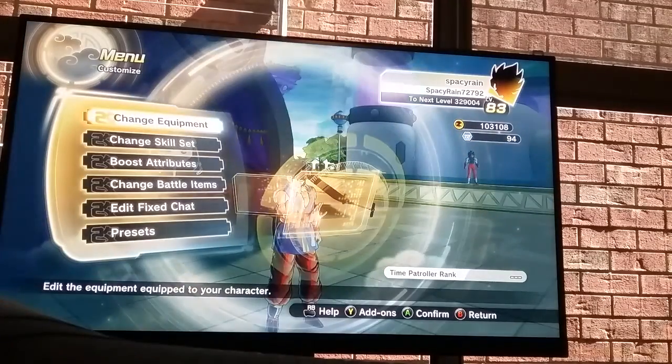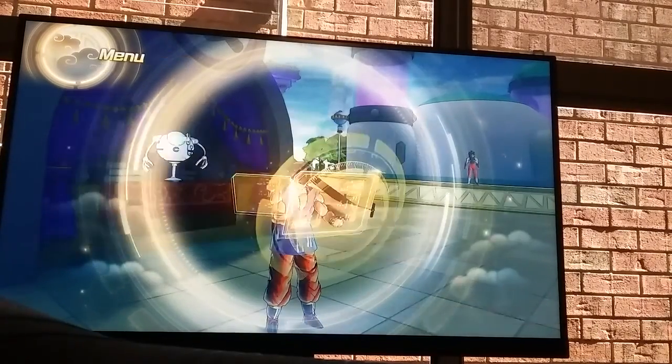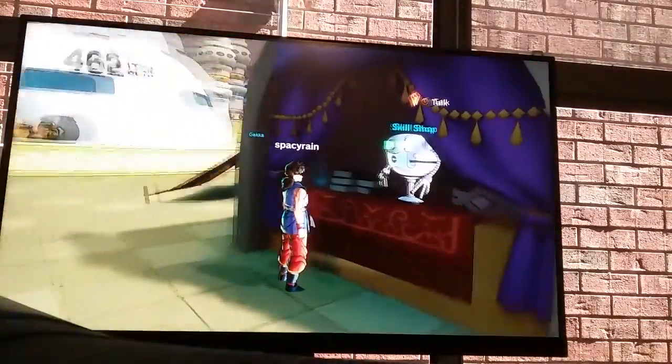So the first thing you're going to need is Hero's Pose. You can get this by training with Jakko or going to the Skill Shop.